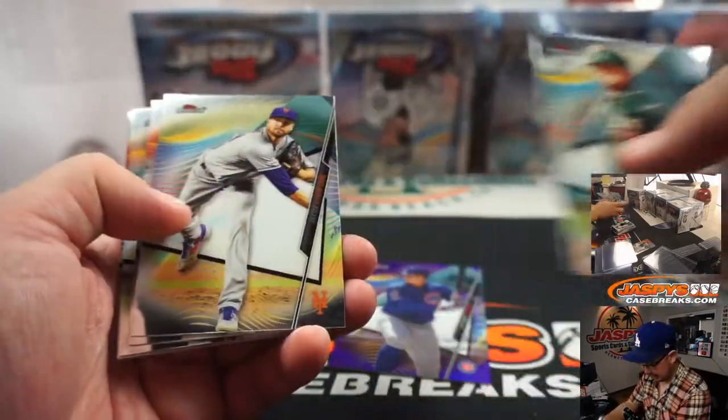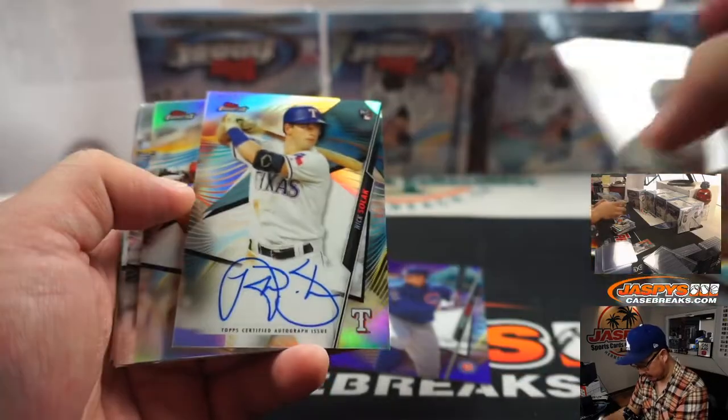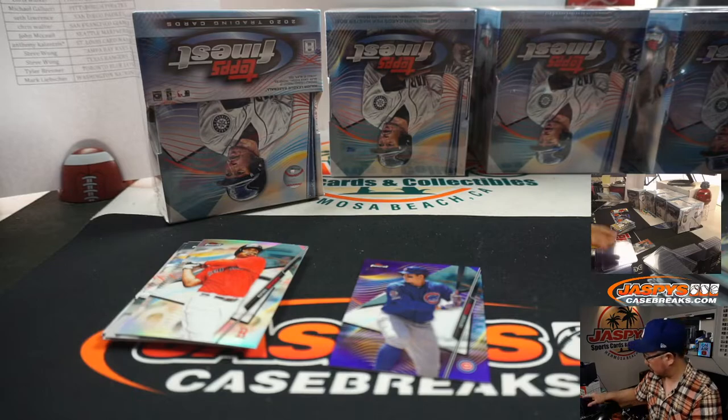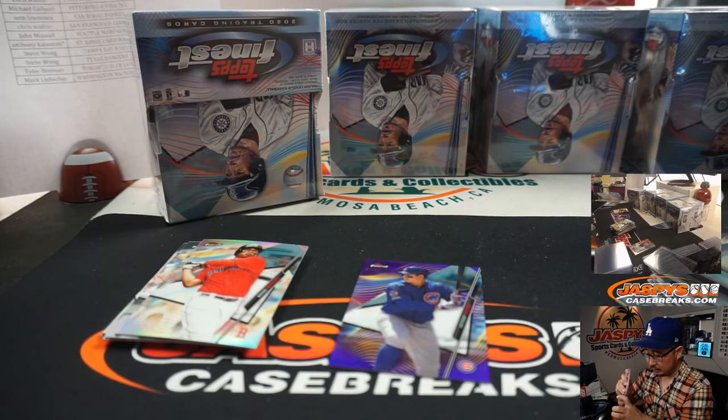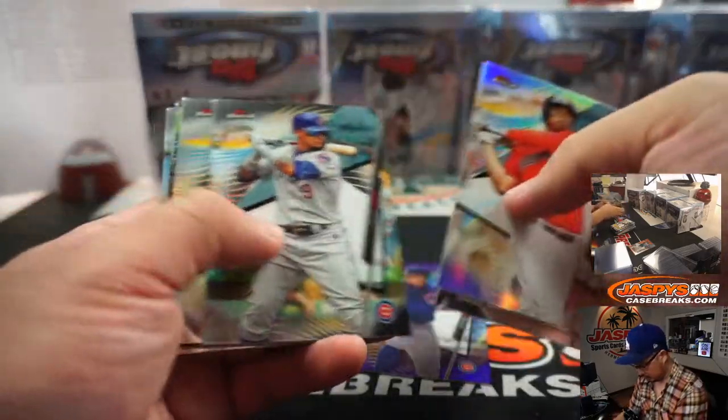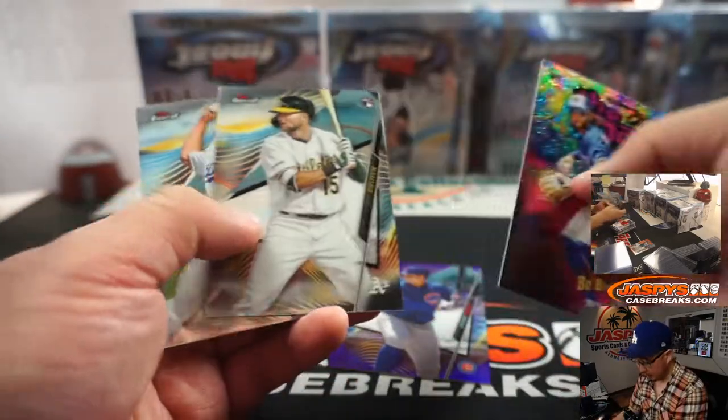These appear to be all the same team, so no left-right randomizers on those. And there's your autograph — Nick Solak, rookie auto for Steve and the Rangers. Bo Bichette, the man.